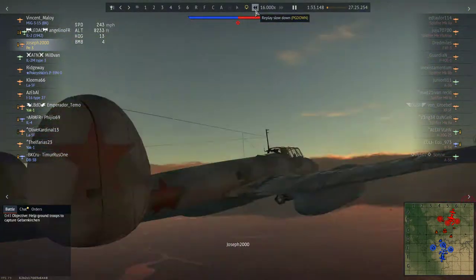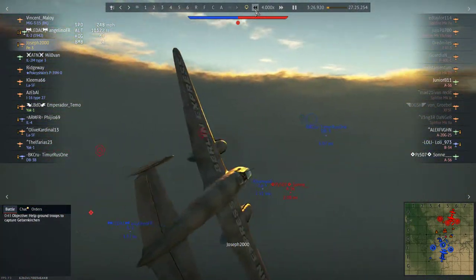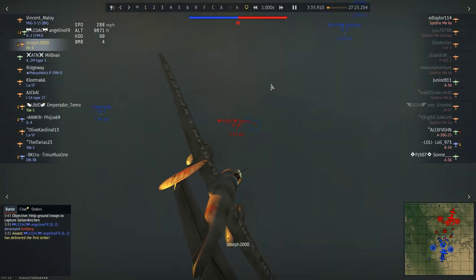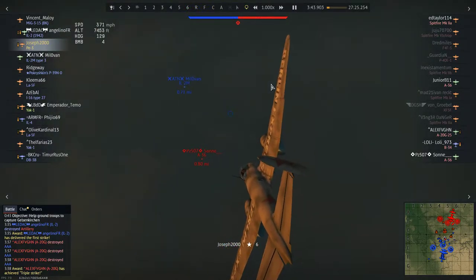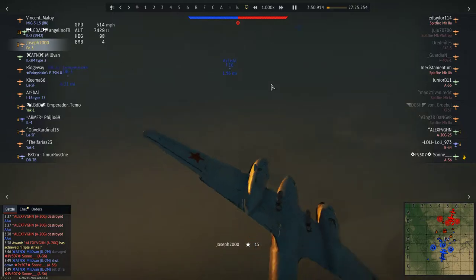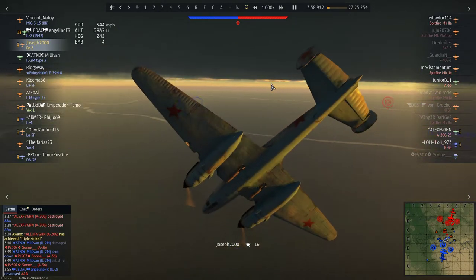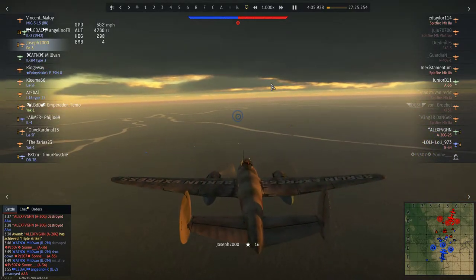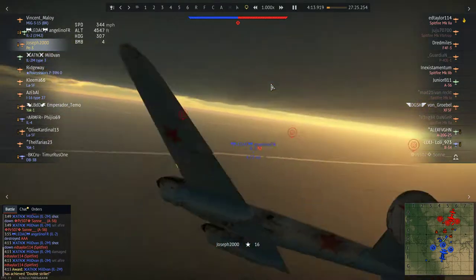We skip ahead a bit because the first few minutes are relatively uneventful. You'll see an A-36 down on the right-hand side — I attempt to go for him, but there's an absolute beast of an IL-2 pilot, Angelino, who gets him. Angelino and Milovan both have balls of steel and do more work than our fighters, which I find hilarious. The sad thing is the PE3 and PE2 series had their flight models nerfed — these things used to turn like fat Zeros — but as a rank-three war bonds workhorse, this bird should be a top priority.